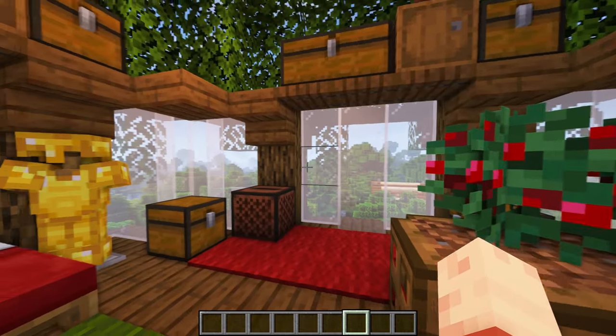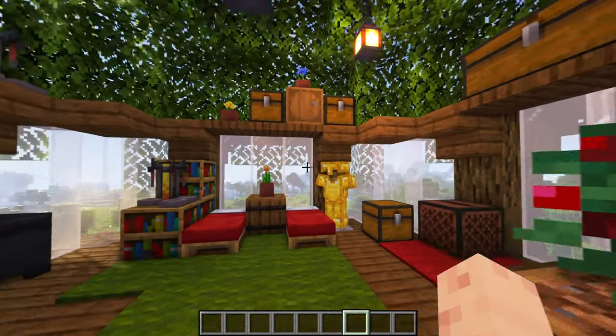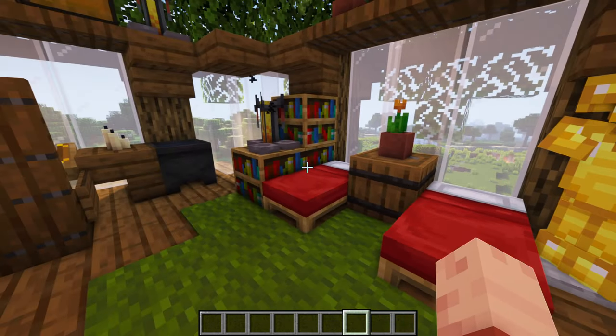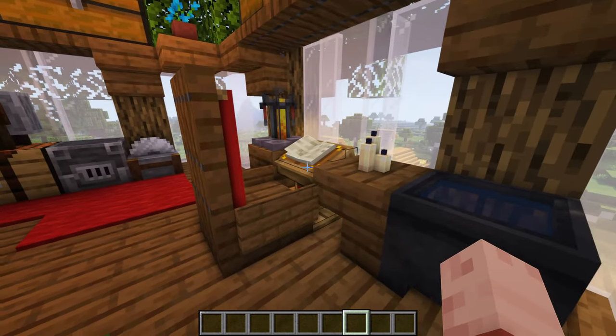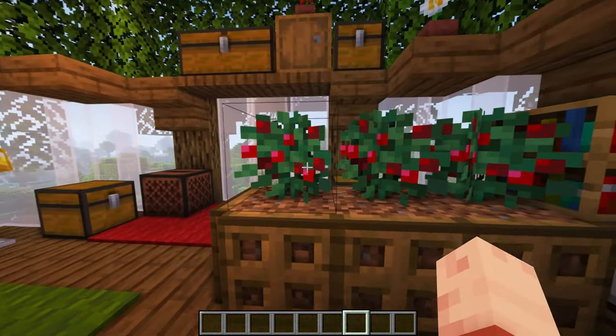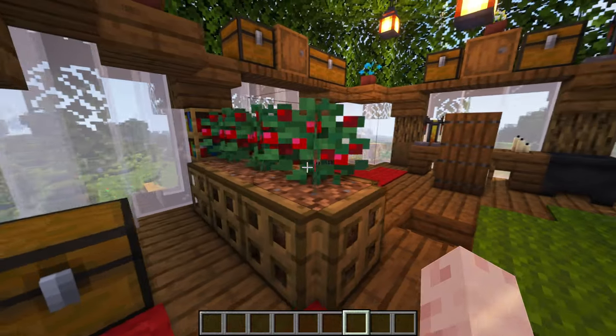Going inside you will notice this cozy atmosphere. It is a small room with two beds, a crafting area, a small flower bed where you can plant berries, and a chair and table where you can read books. On the top is also some place for storage. Overall a very cozy house that you can build anywhere you like.